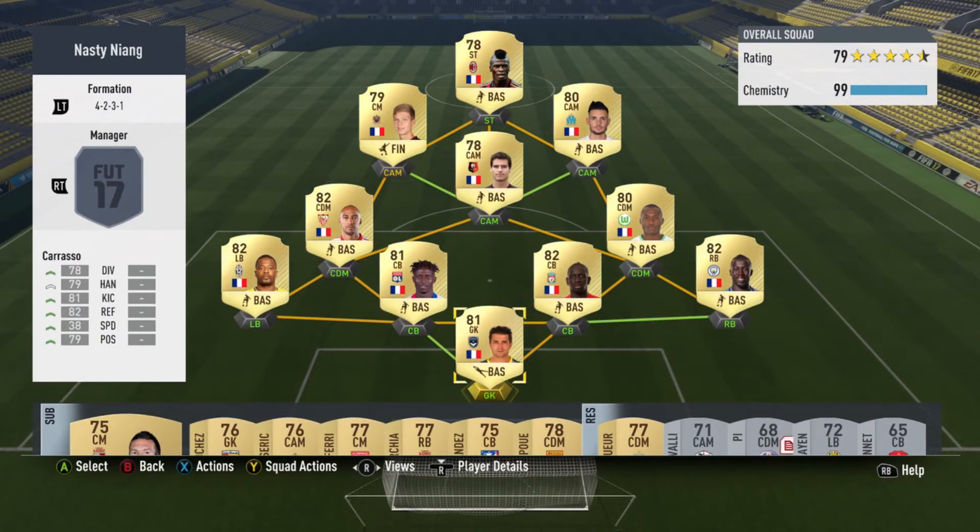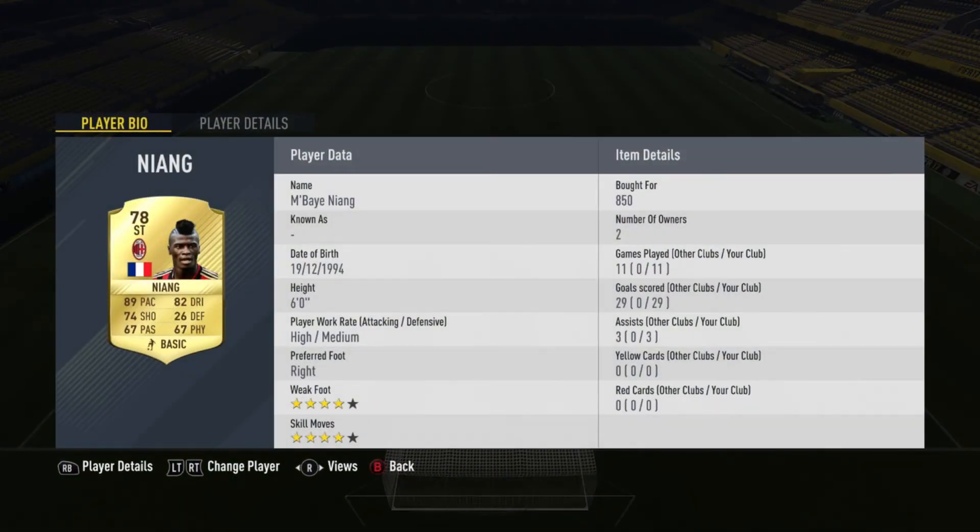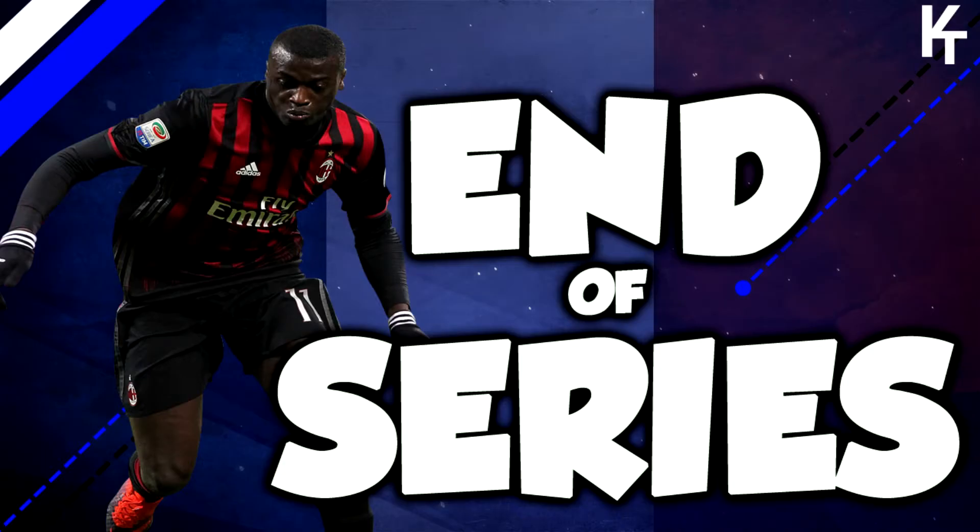But that is it. Look at the team — that is what we're going to end with. We've got a full shiny gold team. We went from a bronze team. And this is Niang's final stats: 11 games played, 29 goals scored, and three assists. Absolutely amazing card — you've got to go buy him and try him out. That is the end of the series.